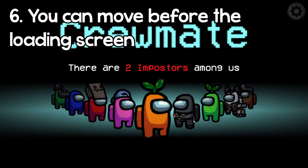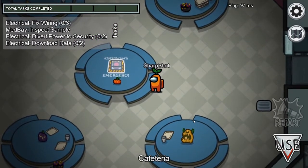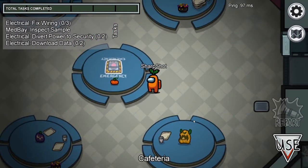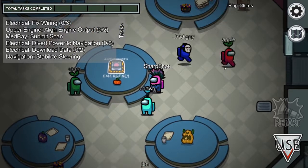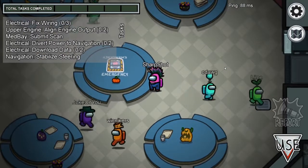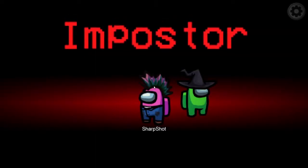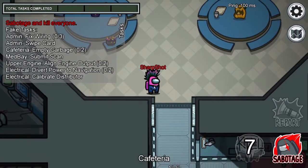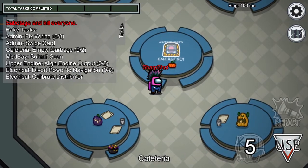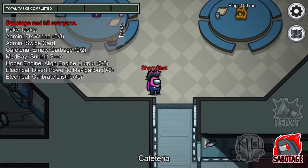Random fact number six is that you can actually move before the game starts screen. So I'm holding the S key to go down, and as you can see, I moved all the way down. Usually you start at the top, but by holding down on the S button I ended up all the way at the bottom.